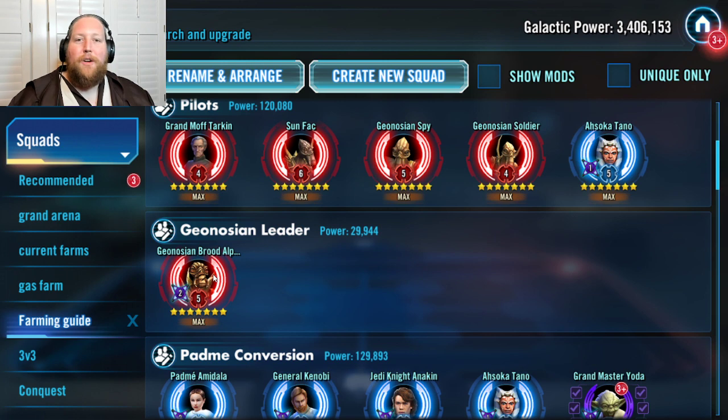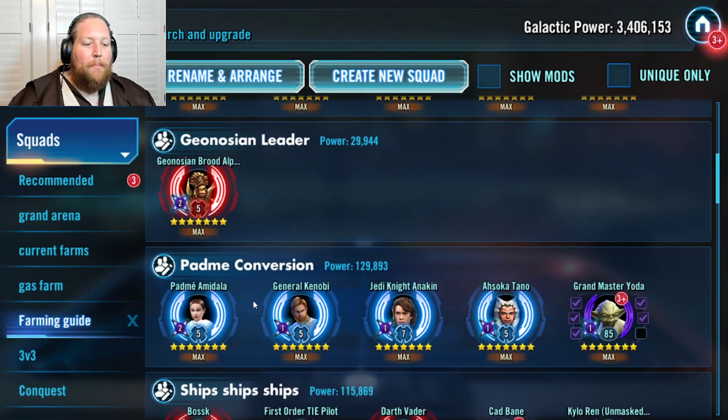When you reach level 83, you can go after Geo Brood Alpha, and I highly recommend it because he makes the Geo team that much better. Then the Geos together can help you unlock Padme Amidala. Padme takes Anakin and Ahsoka from your Jedi team and combines them with Kenobi and now you have a Padme team, which is even better than the Basila Jedi team.